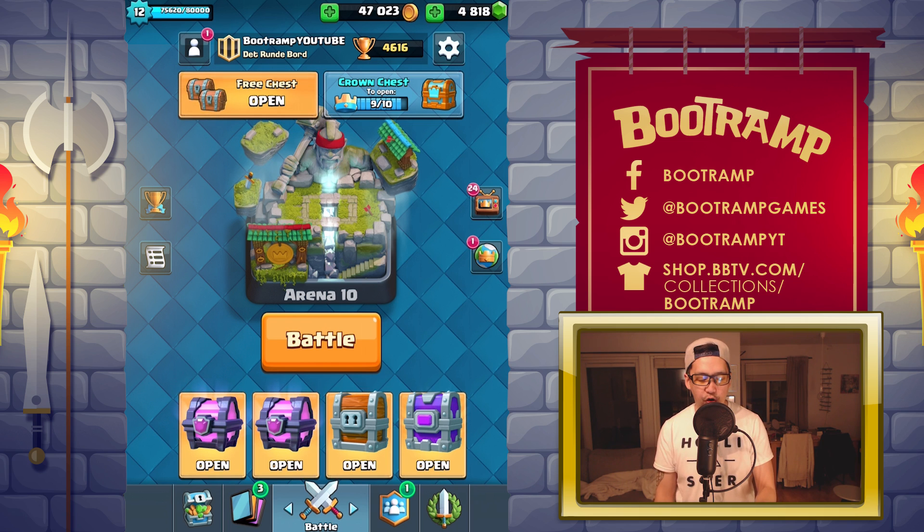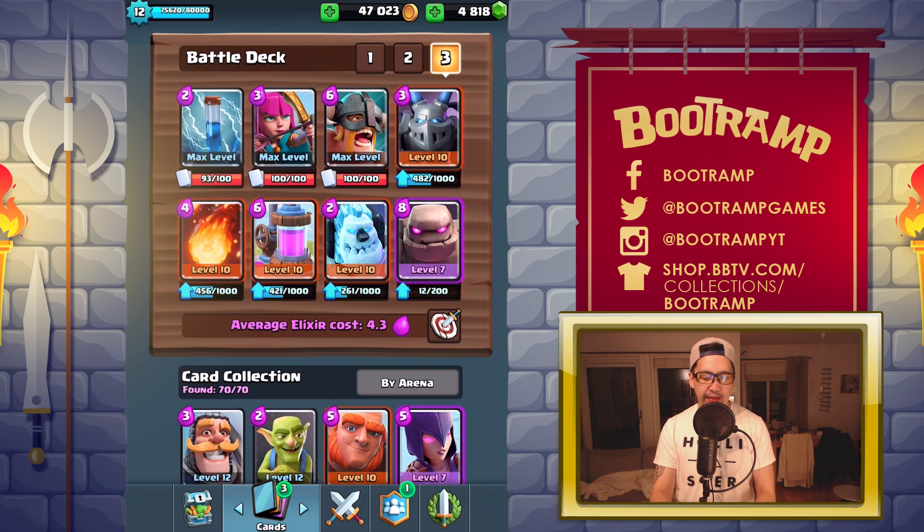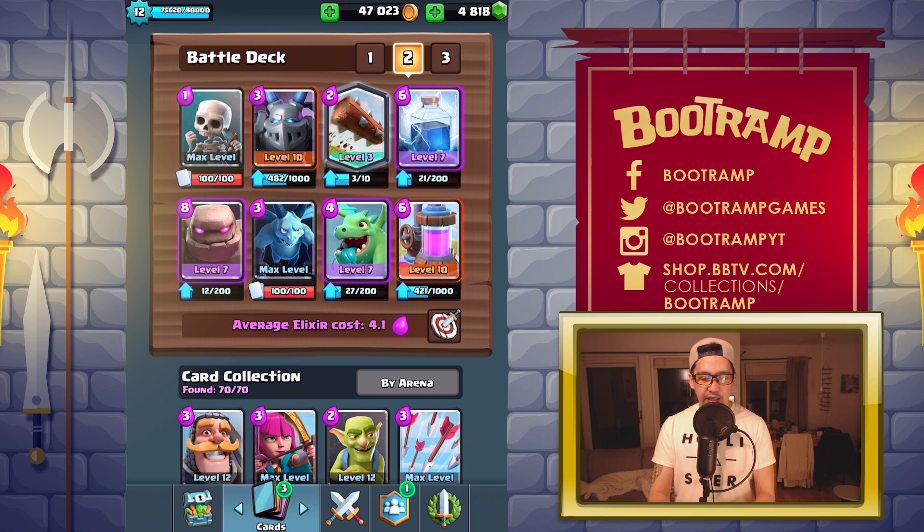I want to open up the giant chest first, but actually I have two favorite battle decks. You've probably seen this in tons of videos: Zap, Archers, Elite Barbarians, Mega Minion, Fireball, Elixir Collector, Ice Golem, and Golem. It's dangerous, it's awesome. And the same with my other deck — the flying nastiness: Baby Dragon, Minions, Mega Minion, and Lightning.